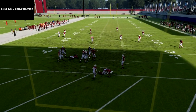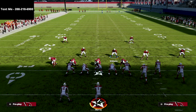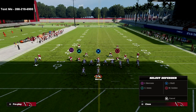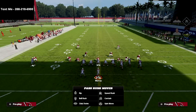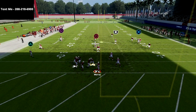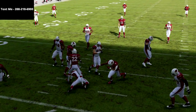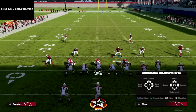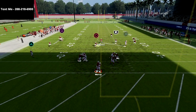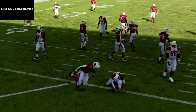This blitz is so consistent — it just does its job and puts pressure on the quarterback, which is what you need for success on the defensive side of the ball in Madden 22. If you enjoyed this blitz and want to learn my entire Nickel 335 Odd defensive scheme, the link is in the description. It's on sale for just $15 — click that link and it'll take you right to the website where you can get the full defense.